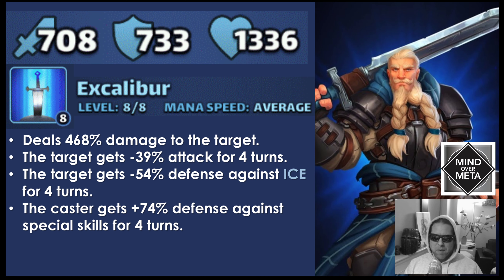The target is also getting minus 54% defense against ice for four turns. It's really nice that King Arthur is lowering the defense against ice, though it's not your traditional elemental defense down affecting multiple targets — it is only one target on the team. He's also getting plus 74% defense against special skills for four turns, but again only for himself. So he's really increasing his defense and protecting himself, but he's not necessarily helping anybody around him.